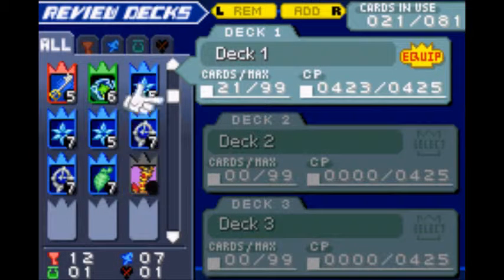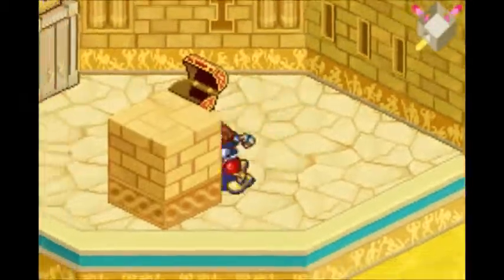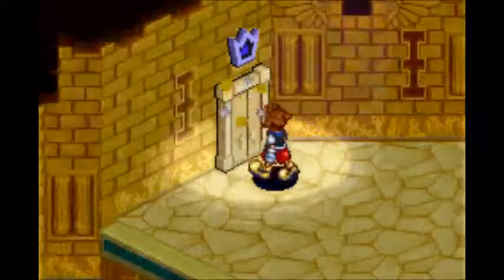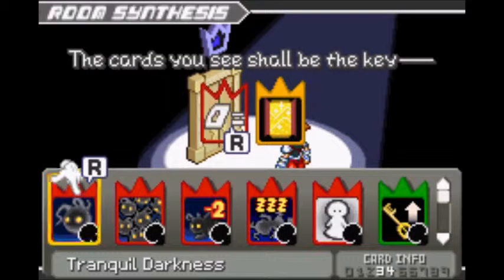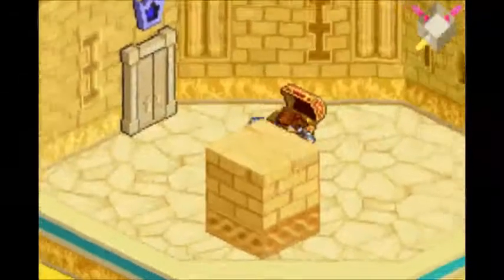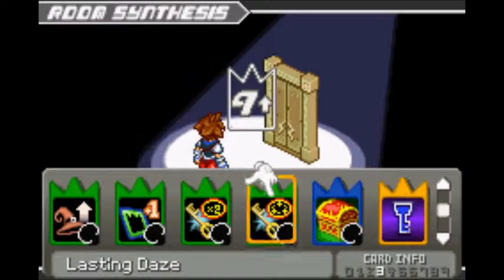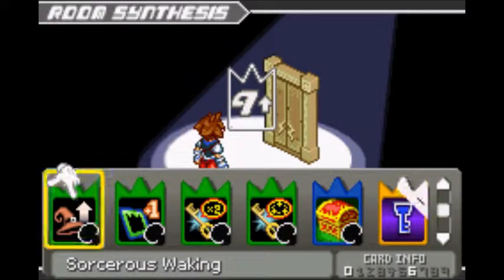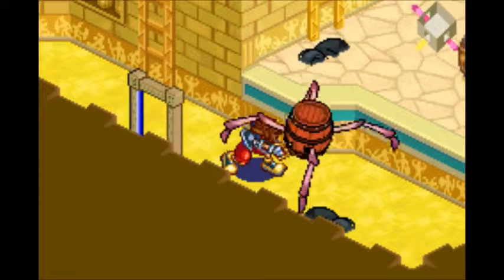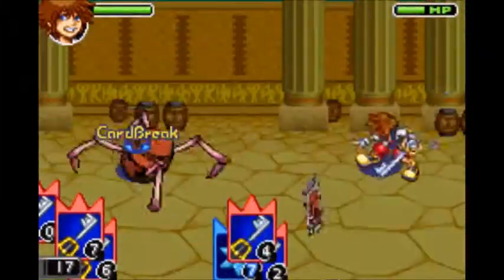There are a few new enemies in this world. This is called a Bouncy Wild — they're pretty much just monkeys with attacks where they use little slingshots. They're a little bit annoying, even more annoying than the original Kingdom Hearts. And let's take out this large body — I almost called it a big body. They're not too bad, all things considered.